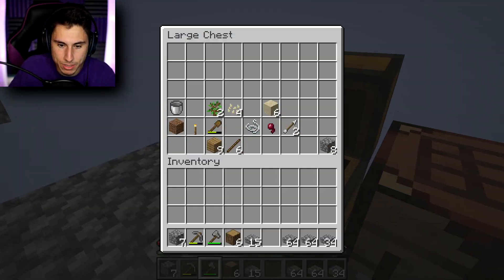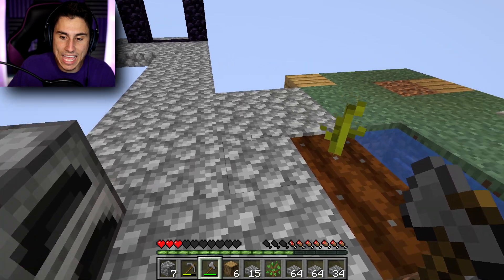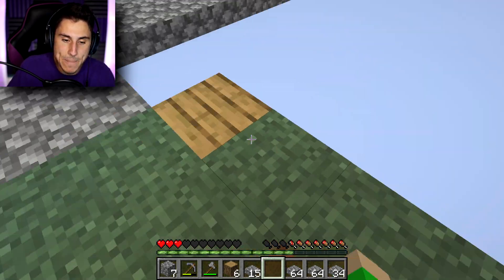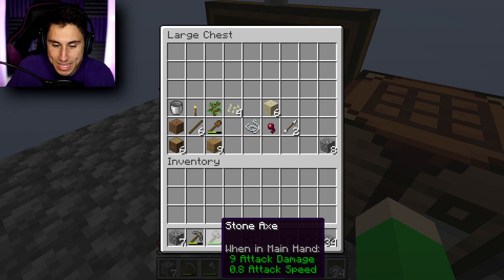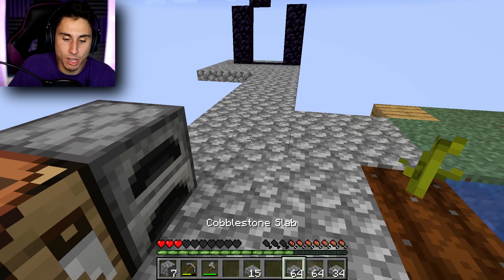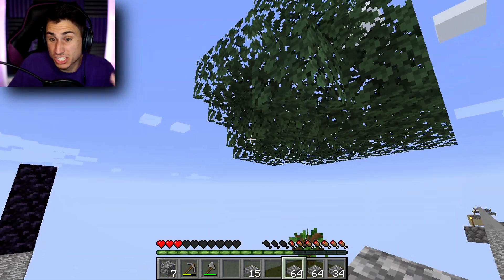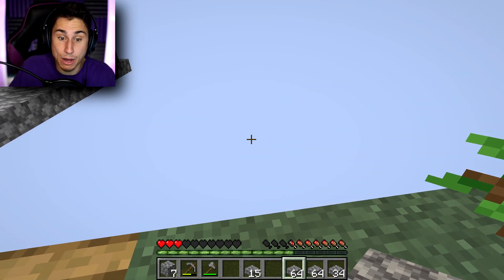I actually have another sapling - I'm not even gonna dig for saplings, I'll just use this one because I'm very lazy. Let's plant this. I don't want to lose anything I don't need so I'm gonna put it in the chest - you guys know me, I'm probably gonna fall. I'll keep the axe just in case I run into mobs. You guys always tell me an axe is better than a sword so I'll take your word for it.